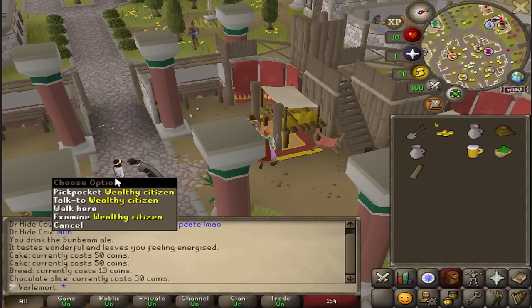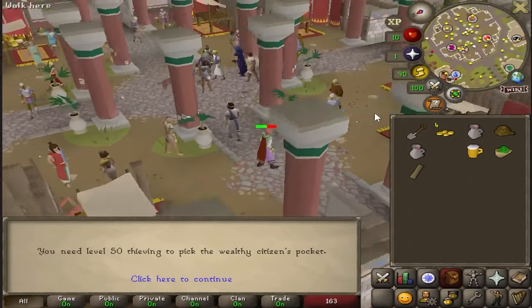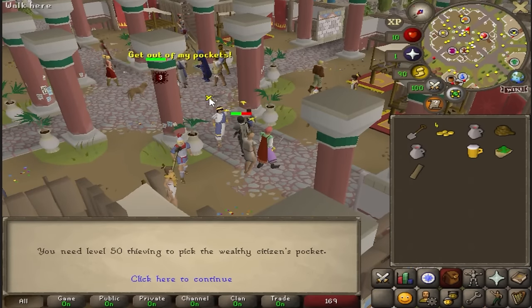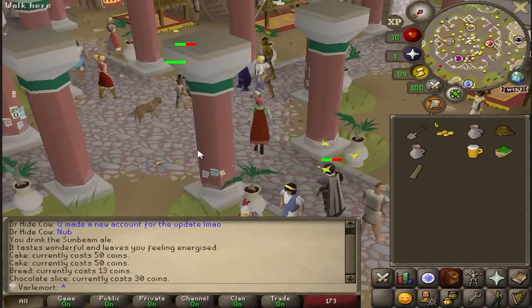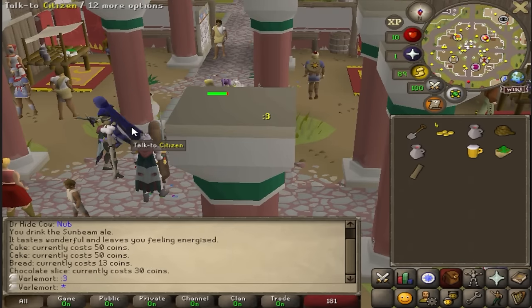These wealthy citizens are another new addition to the game. They have the first ever auto pickpocketing mechanic. They also have a chance to give you house keys, which you can use to invade a house and get valuables for some extra gold. Once I get 99 thieving, I will be rich.